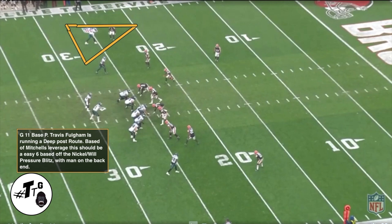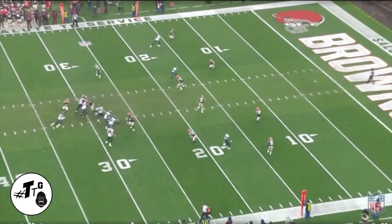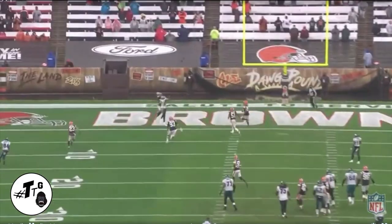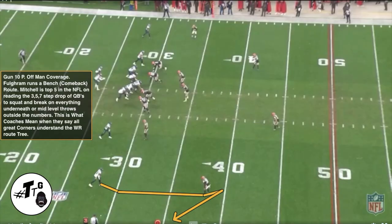Gun 11 base personnel. Travis Fulgham is running a deep post route based off Mitchell's leverage — this should be an easy six. Based off the nickel and wheel pressure blitz with man on the back end, Mitchell is doing a press bell technique. His eye is keying the quarterback's drop step to steal keys, with Travis outside in his peripheral vision — like Cat Williams says, keeping everything in front of him. He plays over the top to high-point for the PBU that led to the interception.